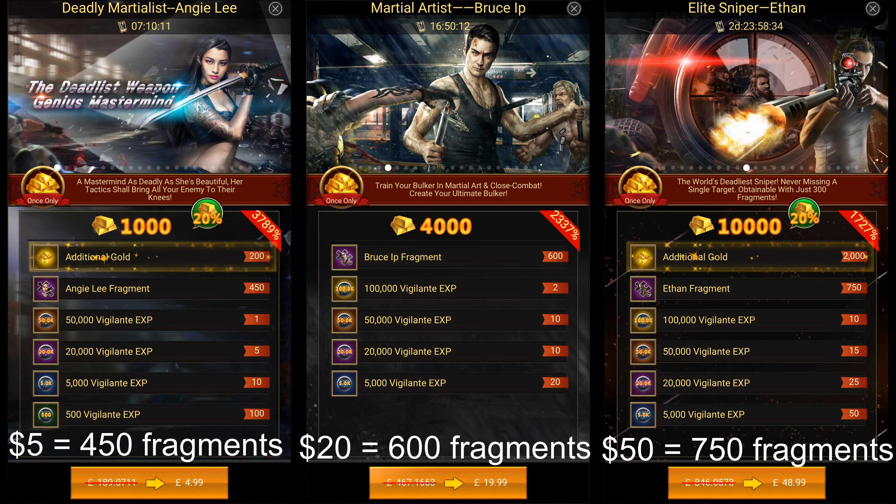As far as vigilante packs are concerned, the first $5 pack always gives you the best value. So the most cost-effective way of upgrading your vigilantes would be to purchase the $5 vigilante packs daily and then wait for the next day for the pack cost to reset.